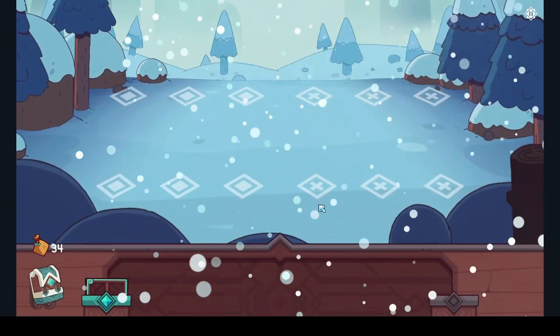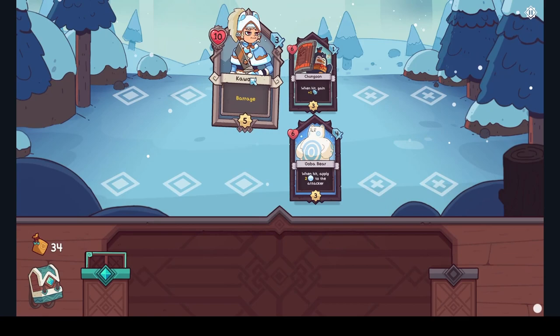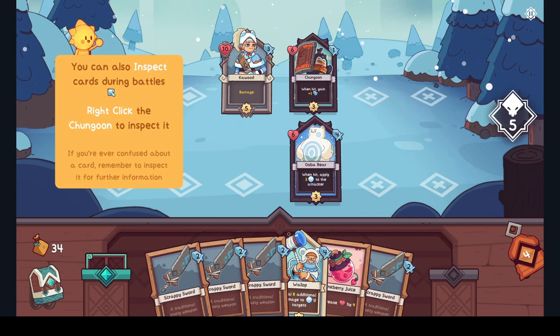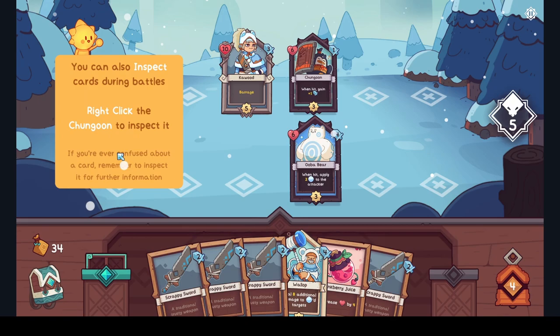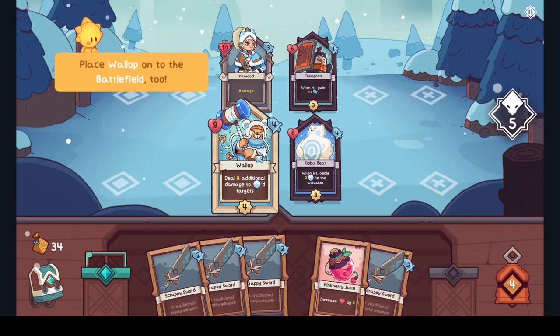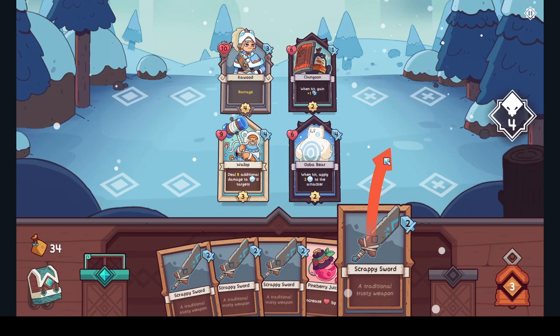Let us start the battle — I'm liking this so far. It's a row and a column — she's gonna hit both of these. Whenever it gets hit, apply to the attacker. These are a bit tougher — you can also inspect cards during battles, right-click to inspect. Place Wallop onto the battlefield too. Eight additional damage, six health whenever hit.